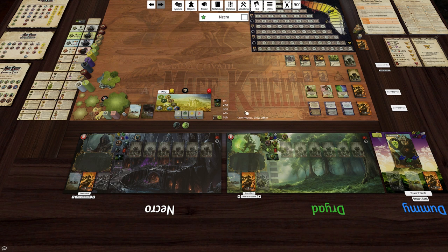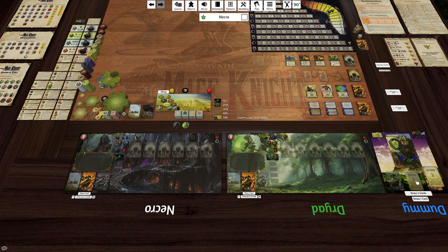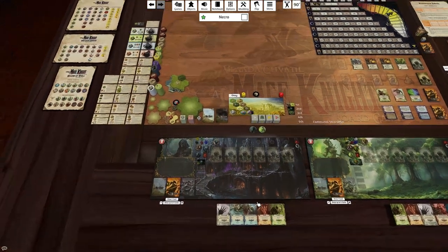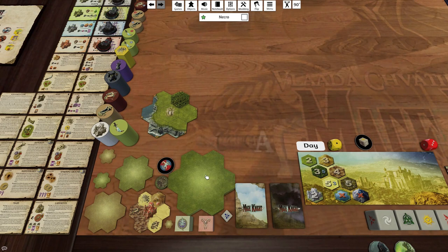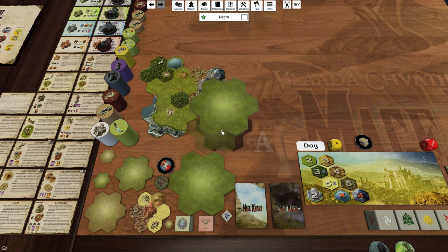There's one more thing: determining the starting order. In this scenario, Dummy chooses first, so I'll shuffle the deck. He gets Rethink, so he's probably going to go first. I'll draw the five cards — oh wait, I've got to draw the tiles first.